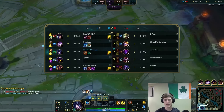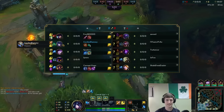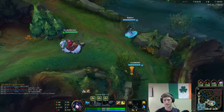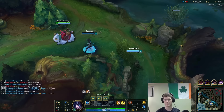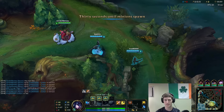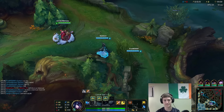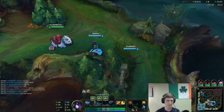Oh my god, they have a Master Yi AD carry. I just realized that's a rather interesting comp - they have Viktor top too, so it's just all about the interesting picks today. Don't stand there, don't stand there - they have Blitz! I'm just waiting for the hook to come. What the hell, they have Blitz - you deserve to get grabbed. Why are you standing there when we literally have it warded? You're just gonna get grabbed and die.